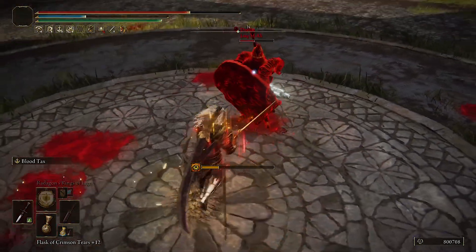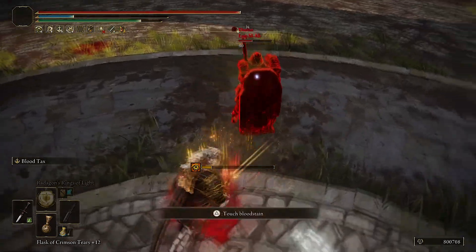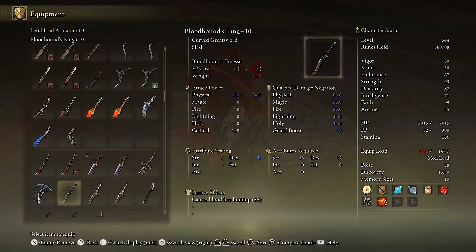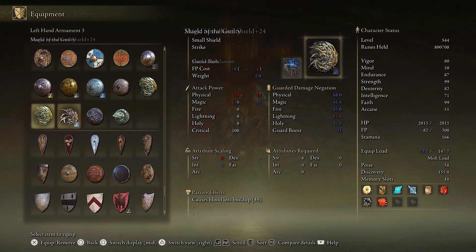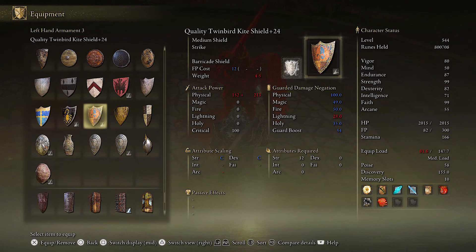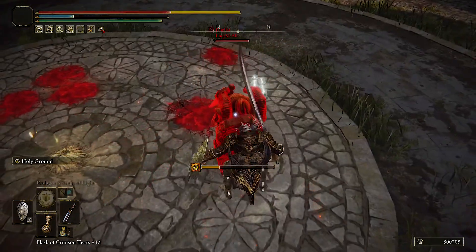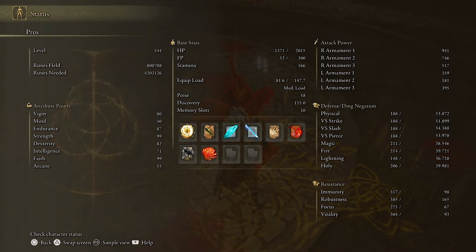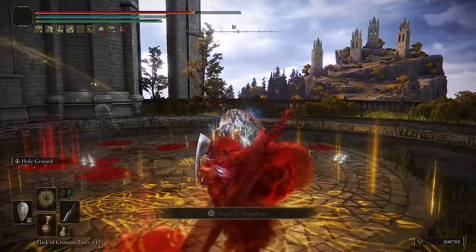Blood Tax — even through his blocking I'm getting a lot of life back. They increased the HP recovery on it and it's amazing. That reminds me — Holy Ground also got buffed. It heals a lot faster than before, which is very strong.